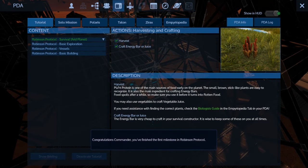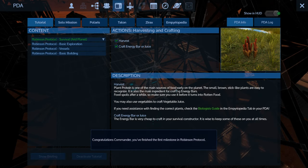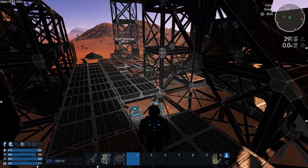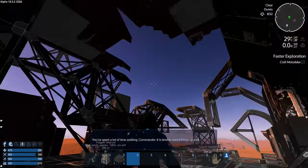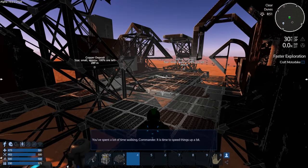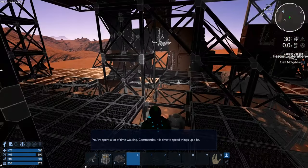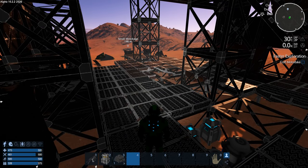The next portion of the ERP is exploration. It should have made us do the harvest step first, before heading to the large wreckage. Well guys, next episode we're going to craft up a motorcycle and continue on with the Robson protocol. Until then, have yourselves an awesome one!